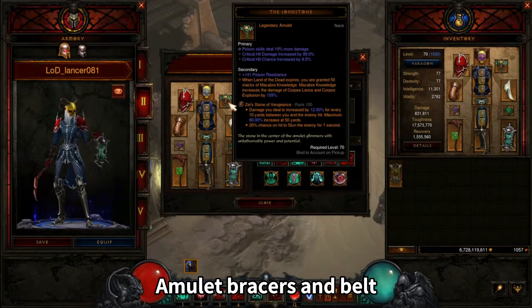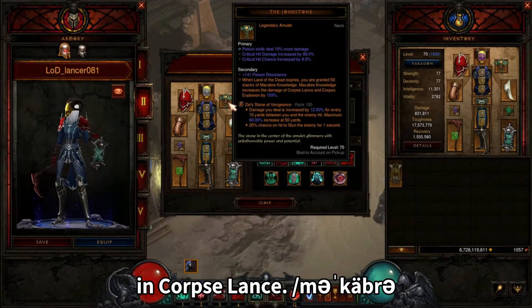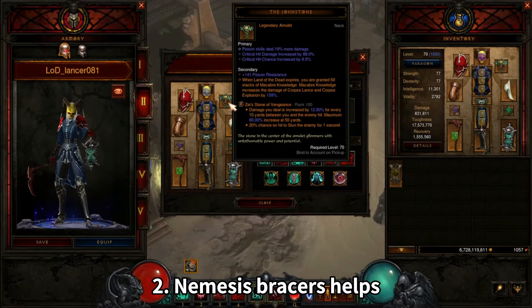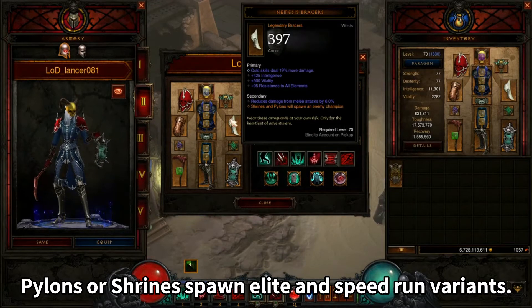Amulet, Bracer, and Belt. The Johnstone takes 50 stacks of Macabre Knowledge with increased damage on Corpse Lance. Nemesis Bracers help with Pylons or Shrines, spawn Elites, and Speed Run variance.